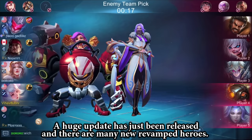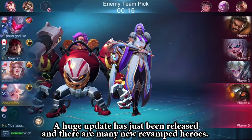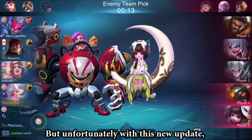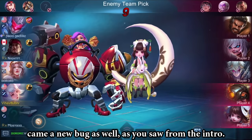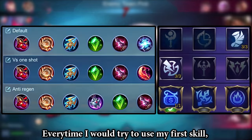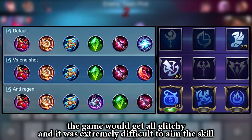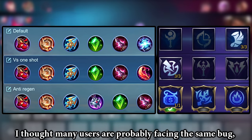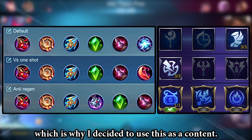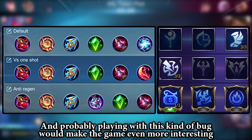Hey guys, a huge update had just been released and there are many new revamped heroes, but unfortunately with this new update came along a new bug as well, as you saw from the intro. Every time I would try to use my first skill, the game would get all glitchy and it would be extremely difficult to aim my skills. I thought many users are probably facing the same bug, which is why I decided to use this as content — and playing with this kind of bug would make the game even more interesting.